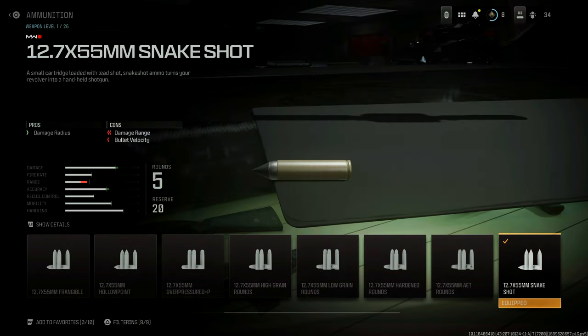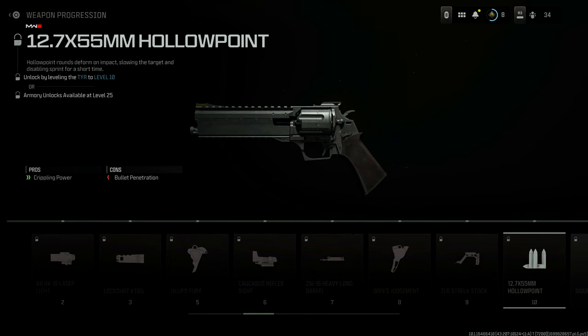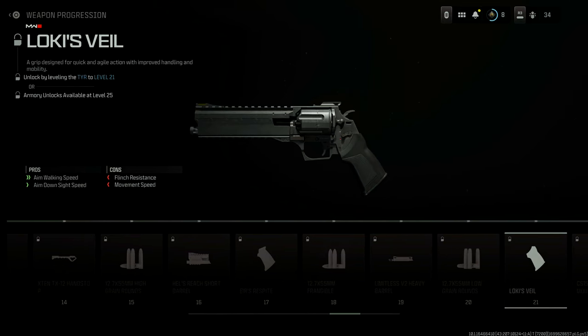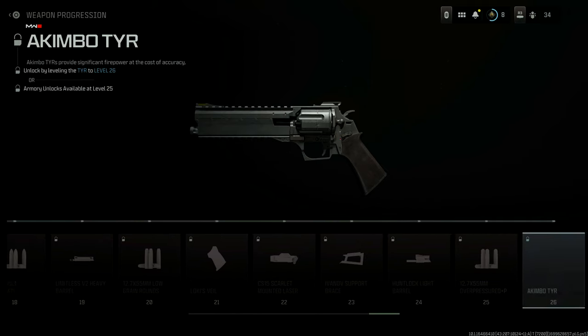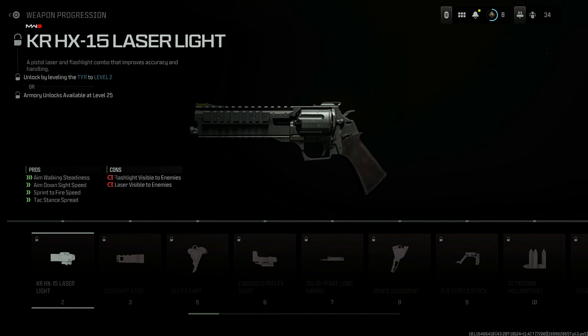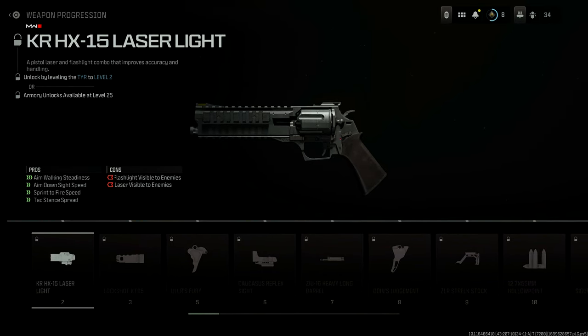This is where things get interesting — it's worth talking about the armory unlocks. If you go back to this weapon and look through the weapon progression, you'll see hollow point rounds and armor piercing rounds, but there are no snake shot rounds listed. That's because of the armory unlock system. Simply put, when you play Modern Warfare 3, complete daily challenges, and get wins, you earn armory unlock tokens. With these tokens you can unlock weapons, perks, kill streaks, and different attachments.